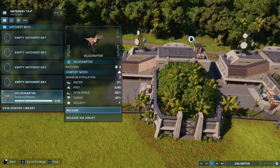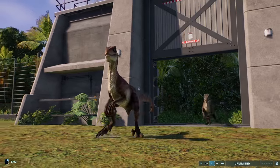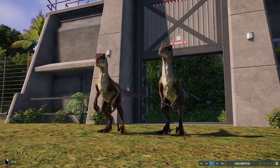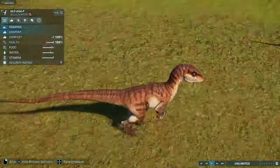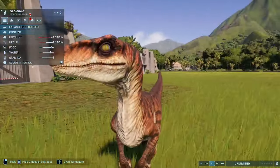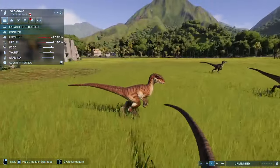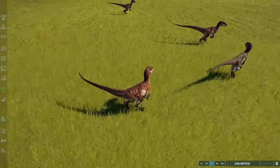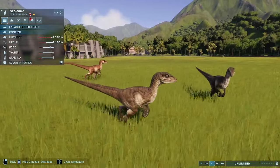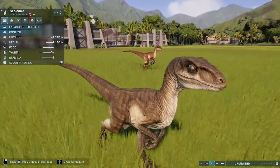Last but certainly not least of the main Lost World dinosaurs — the Tiger Velociraptors, male and female. You can see those very distinctive tiger stripes that these raptors possess, as well as the bright yellow eyes that the male Velociraptors possess. This is certainly one of my favourite designs in the franchise for a Velociraptor. The females resemble the Velociraptors from the first film somewhat, with a lot more white on the underside and the faintest of tiger stripes, and also green eyes compared to the male's yellow.